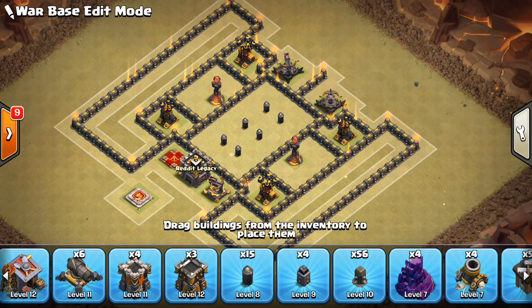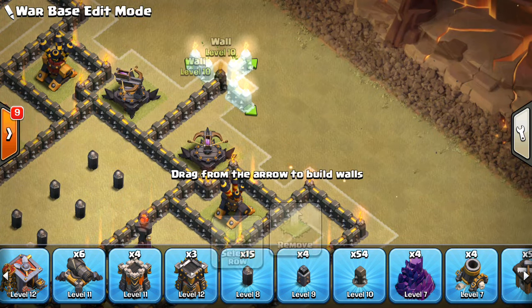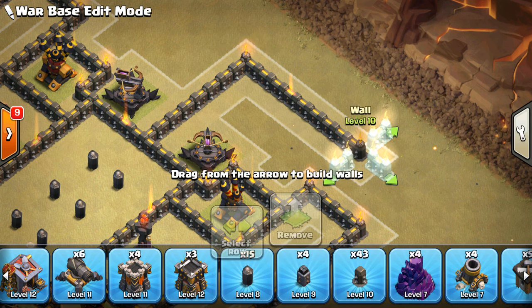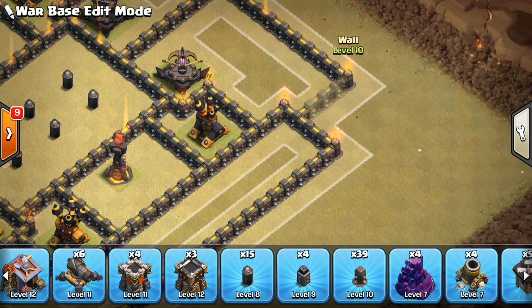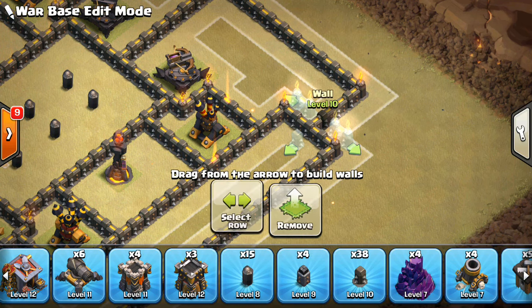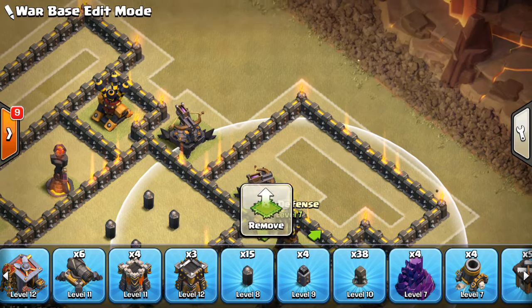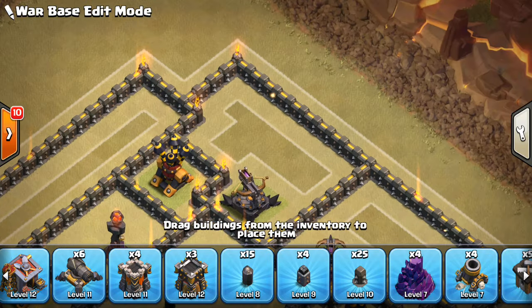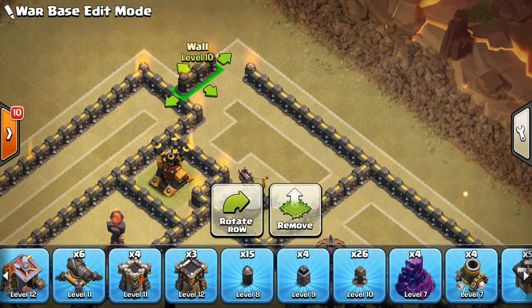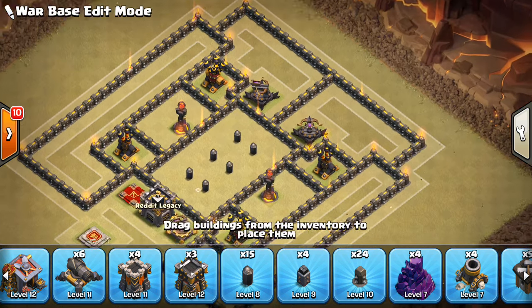They're kind of wide compartments — hard to funnel bowlers or valks or whatever into them. And then right here we can do one more. These are kind of anti-Queen Walk. One more to protect that air defense. I don't think the Queen can get the air defense, but if we have extra walls we'll extend the compartment even farther. I think this base is kind of tricky, though — we'll have to see how it shapes up at the end. But so far I'm thinking it looks pretty good.